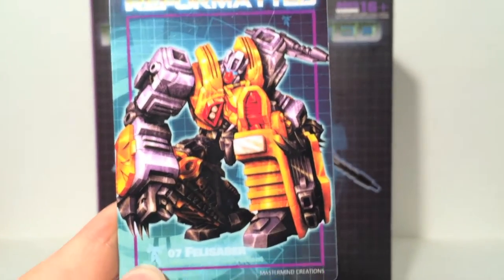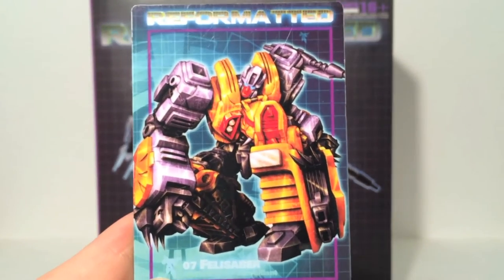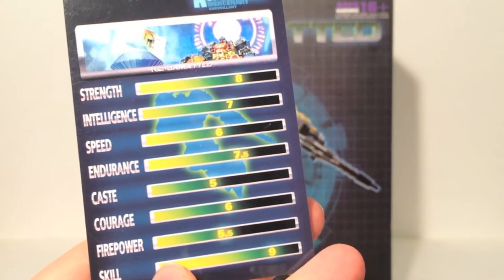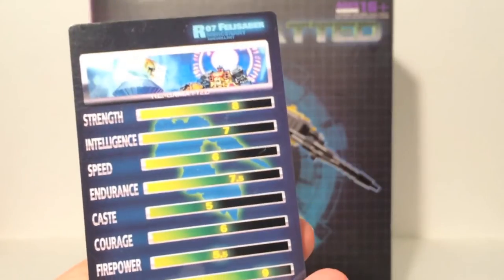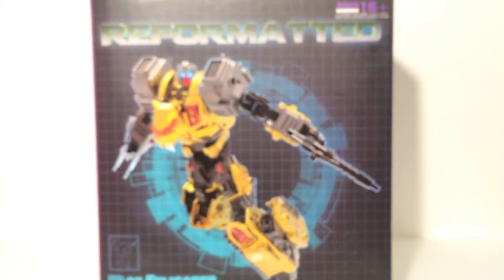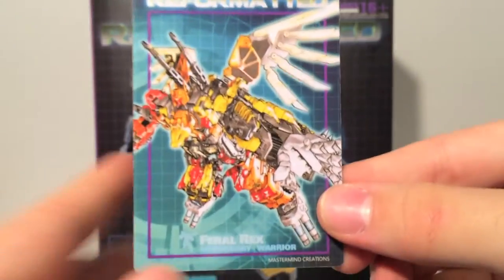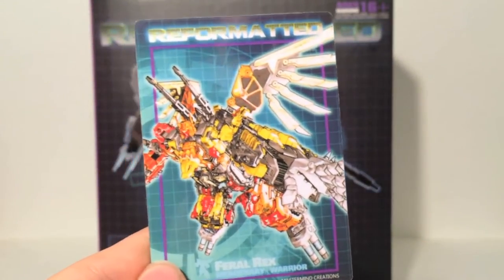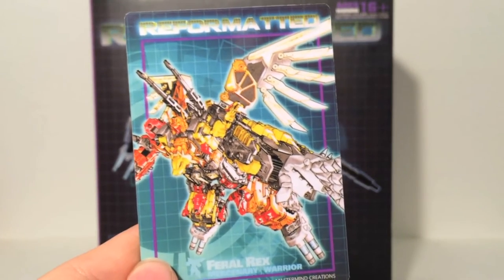He actually includes two trading cards. The first is Felesaber, with his stats on the back. His highest stat is Skill. But he also includes a trading card for Feral Rex, which is really cool. It's great that this is included — now we have a card of the components plus Feral Rex, which is really neat.